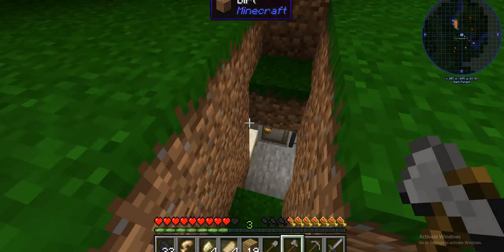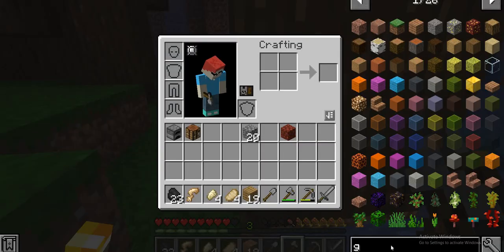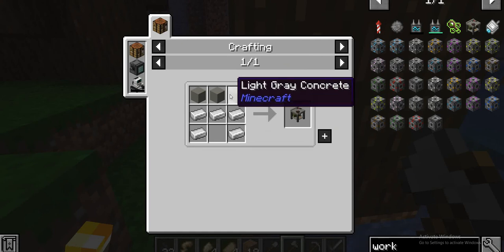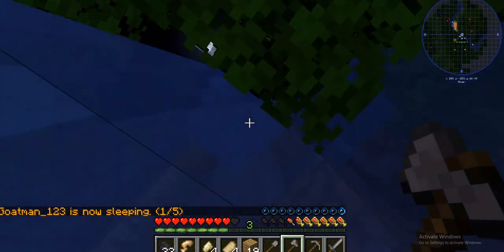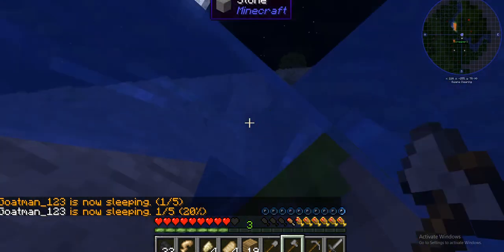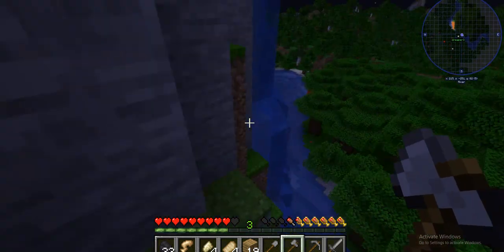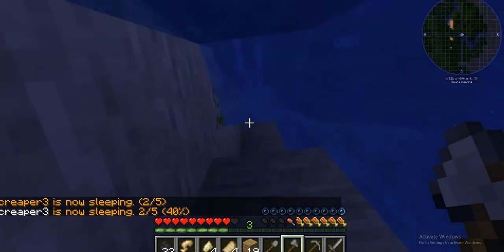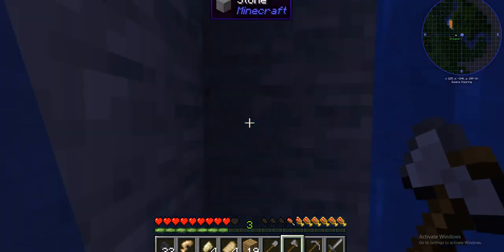Let me search what the workbench actually is. To make it I need light gray concrete and iron — that seems pretty easy to get, though the light gray concrete is a little bit harder. I'm pretty sure that workbench is what you use to make silencers, armor attachments, guns, all of that sort of stuff.